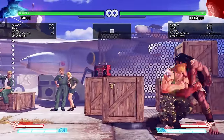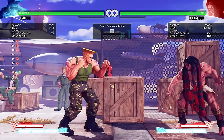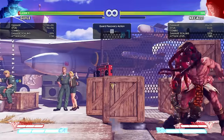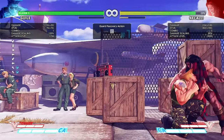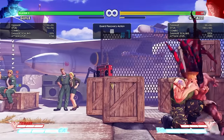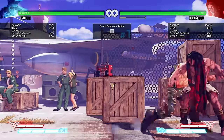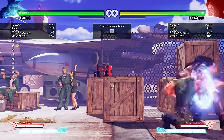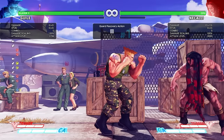Now, if you do EX Sonic Boom and he does a 4-frame normal, this comes out in 8 but it's plus 4, so it's coming out effectively in 4. So you can do this — into Flash Kick. Or you can do this into standing fierce. Standing fierce — and you can't punish it. And if he tries to mash out with a jab, you get another crush counter. So you can do a lot. Even if he does a 3-frame jab, he's not going to punish.